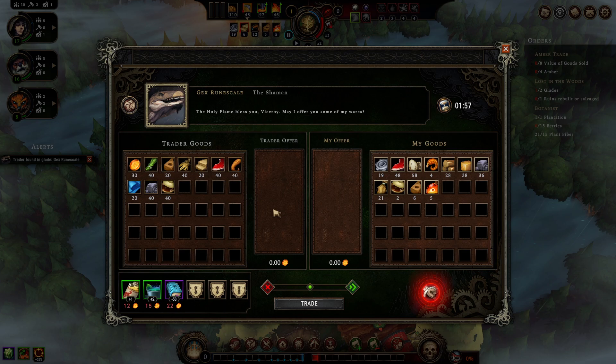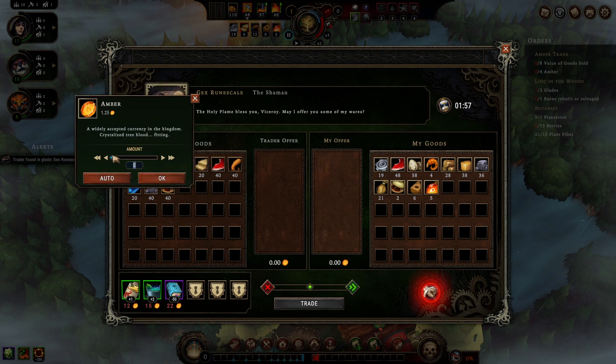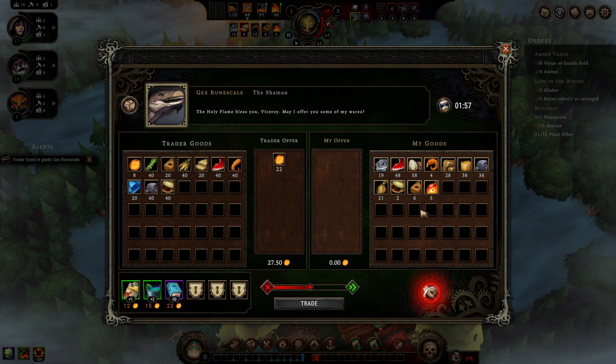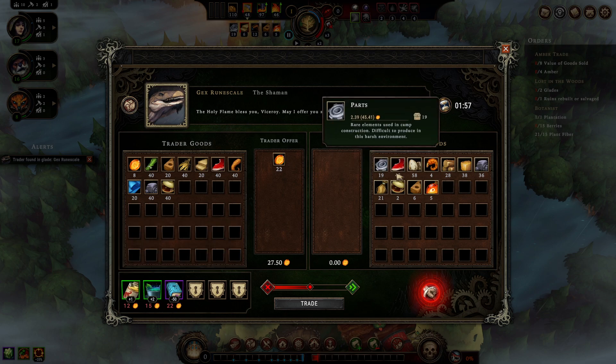There is a trader! Lowers hostility by 50%. We need 22 amber to do that. I had to give up hearts, which are hugely expensive. Lowering hostility, though, is huge.